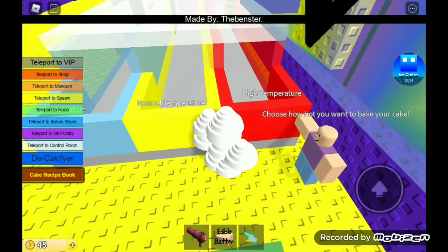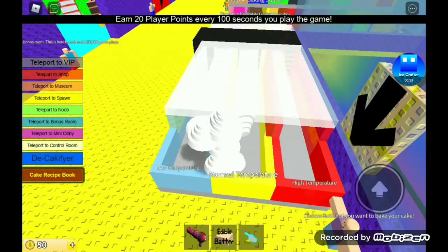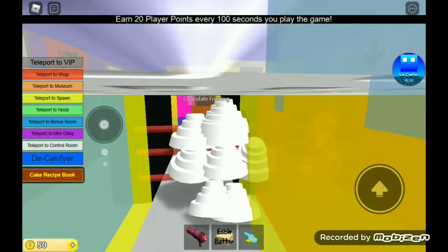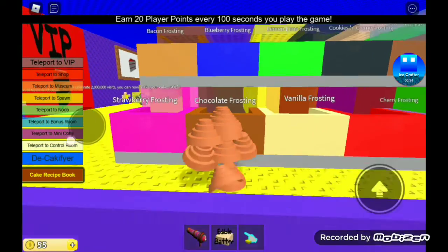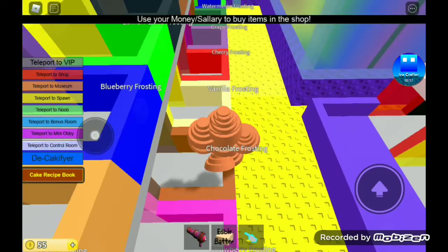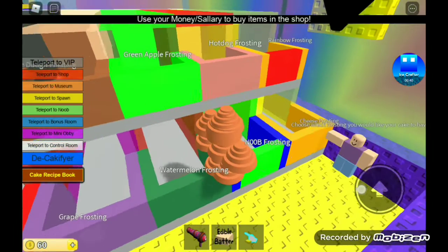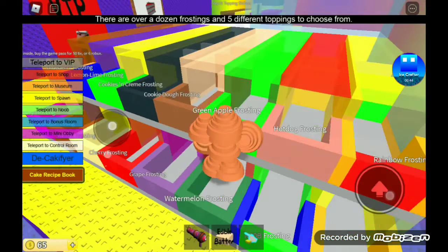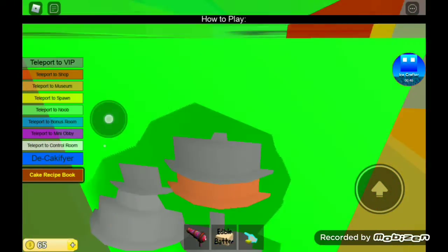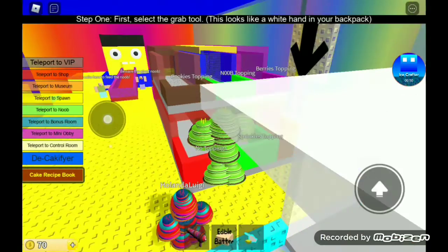So should we go high definition, normal, or low? I think probably normal. What would I eat in real life? I don't actually like cake. But let's go with green apple frosting. Looks pretty nice. Appetizing.